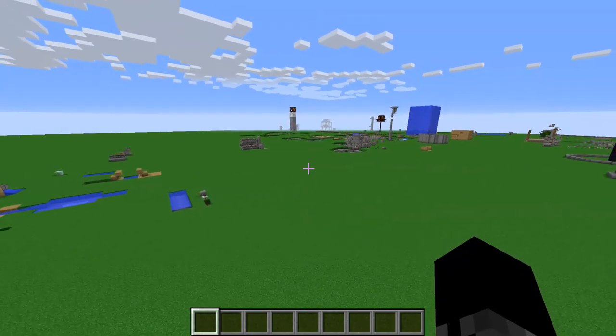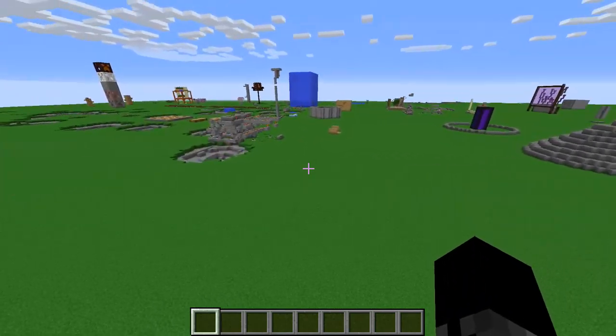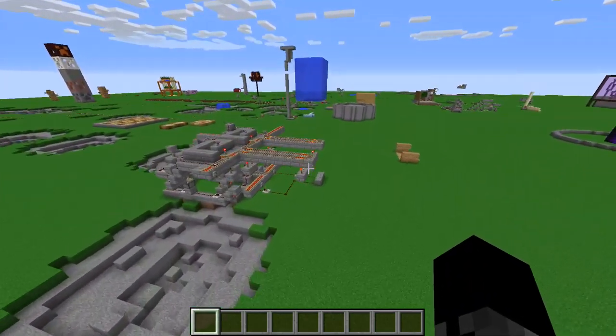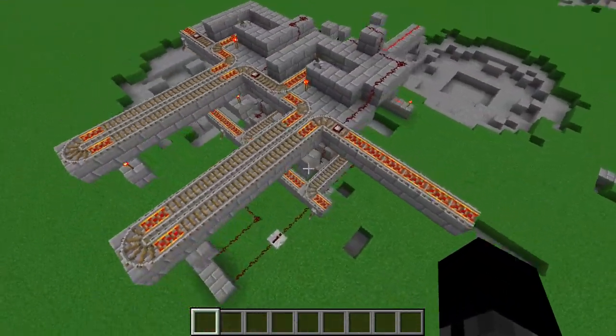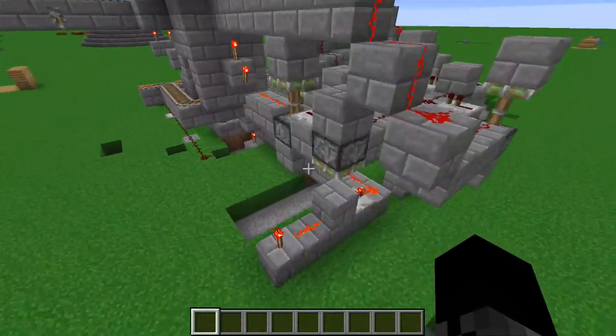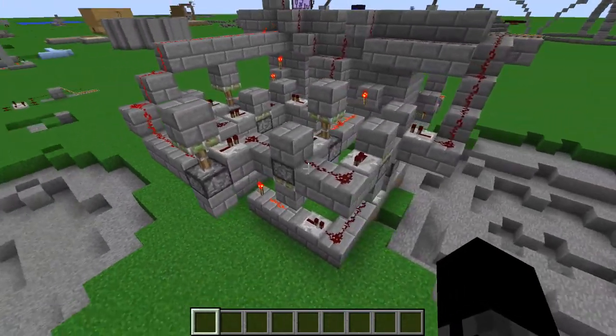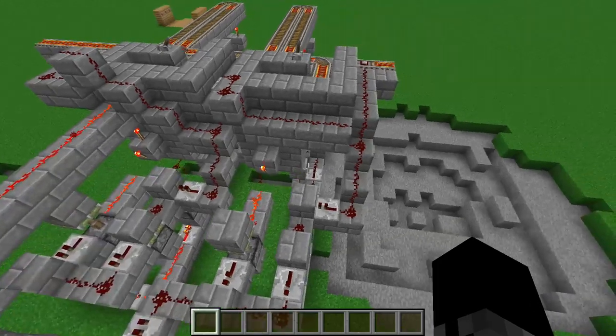Let me show you the first prototype of this thing. This is an armor swapper and I finally got it working. This is my first prototype that I had designed and it does not work, of course. But this is how complicated it was — this is the level of complicated I had here because I wasn't that great at redstone, so I used pistons.